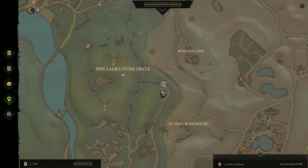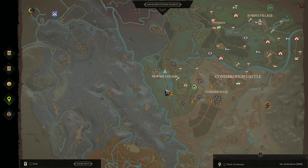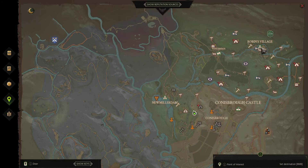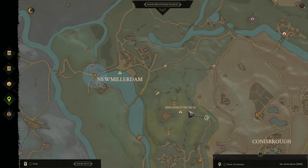Hello everyone and welcome to Garlis — just where to find Birch within Sherwood Builders, Robin on Sherwood Builders of course. So it's quite a bit away from Robin's Village; this is the first place I found it, down by the Nine Ladies Stone Circle.